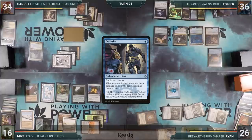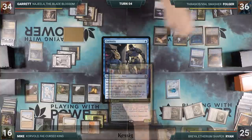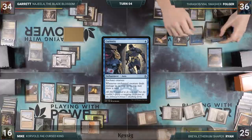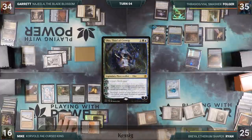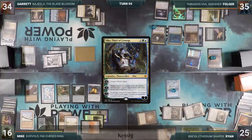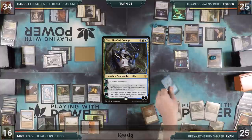Folger starts off by casting Curiosity, triggering Vile Smasher. He rolls, and Ryan takes 1 from the trigger. Curiosity resolves and he attaches it to Vile Smasher. He then taps his Peatland to cast Necropotence. He activates Oko, creating another food. He activates Necropotence, paying 10 life and exiling 10 cards. He moves to his end step, puts the 10 cards into his hand, then discards down to hand size, exiling the discarded cards.